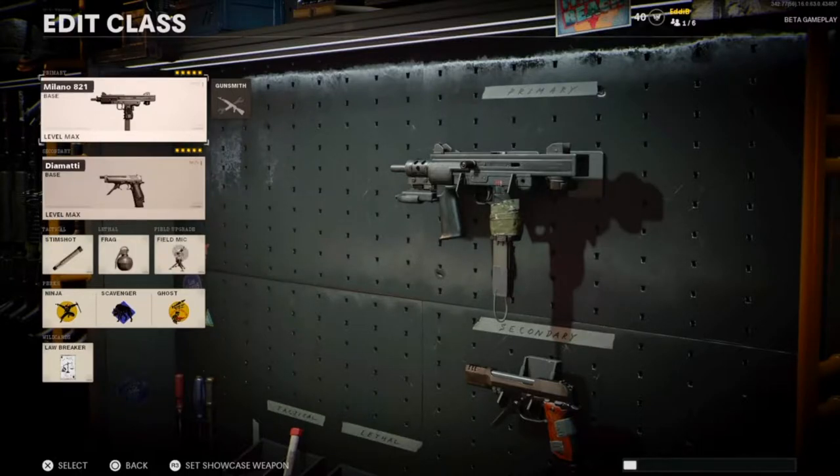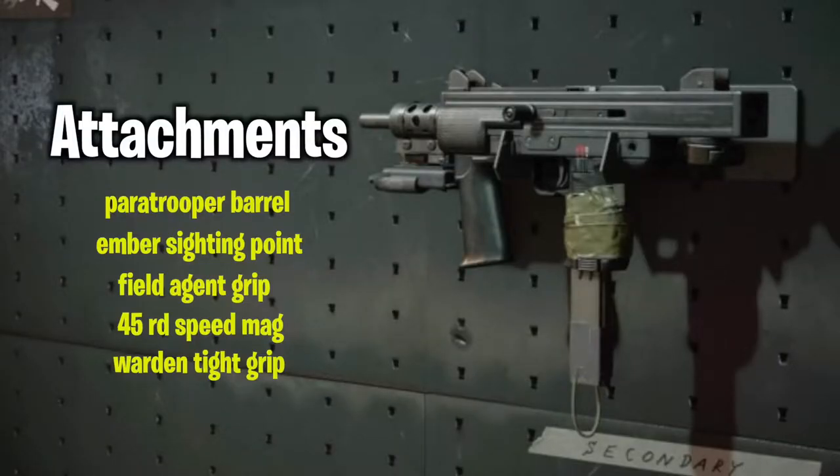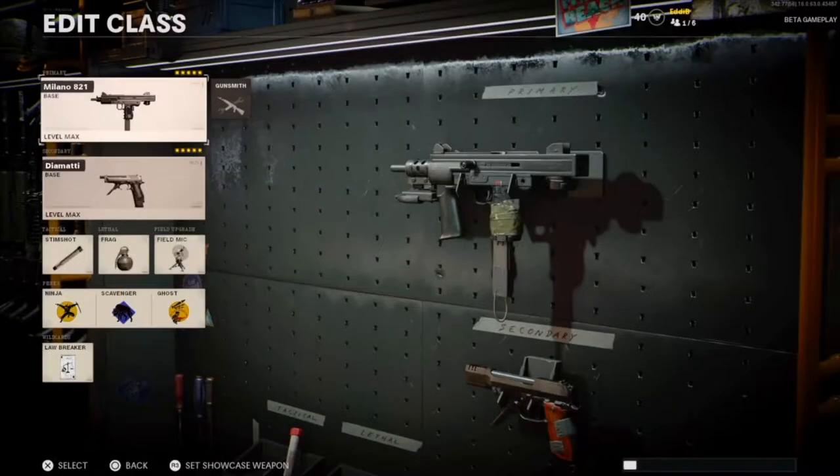So you gotta be accurate with every shot you put into the enemy. Today's loadout I had the paratrooper barrel, the ember sighting point — which I put on accidentally, I thought I put a laser sight. The ember sighting point is like a flashlight, so don't put that on. I also had the field agent grip, the 45-round speed mag, and the warden-type grip.